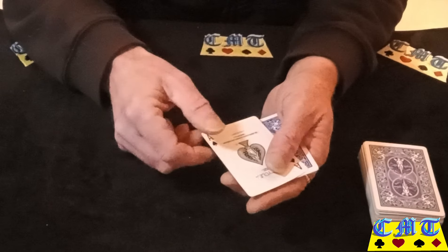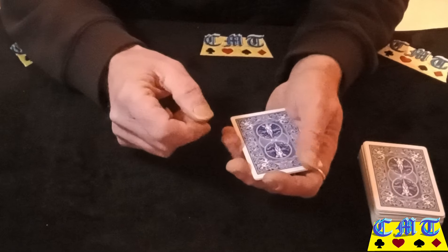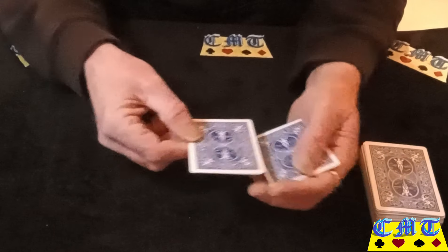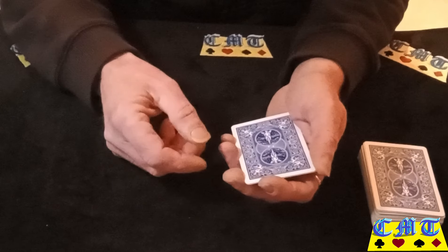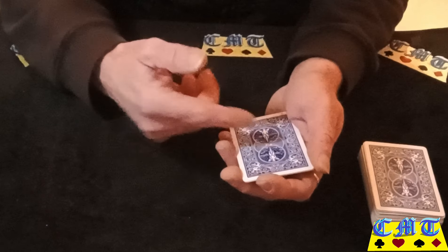You're turning the top card. You reverse count them this time, making it look like an Elmsley. It's moved the Ace of Spades from the top down to the bottom. Where's the Ace of Spades? This is hopefully a case of twice bitten, third time — it's on the top.